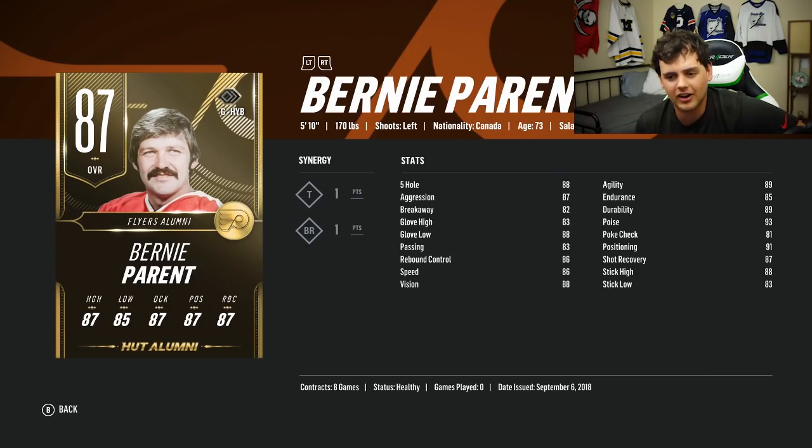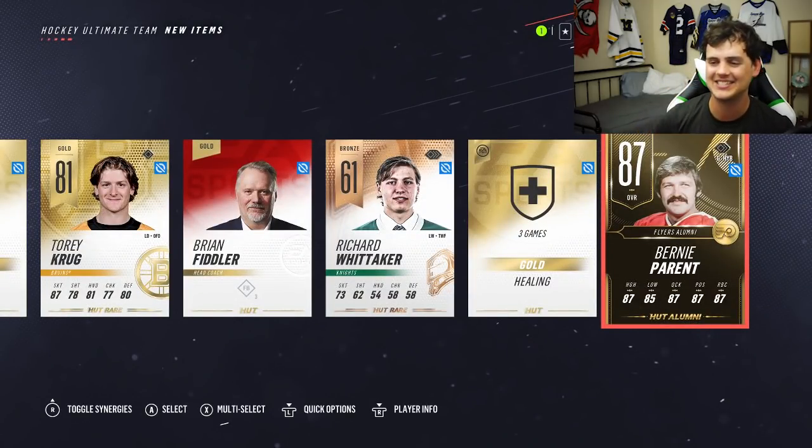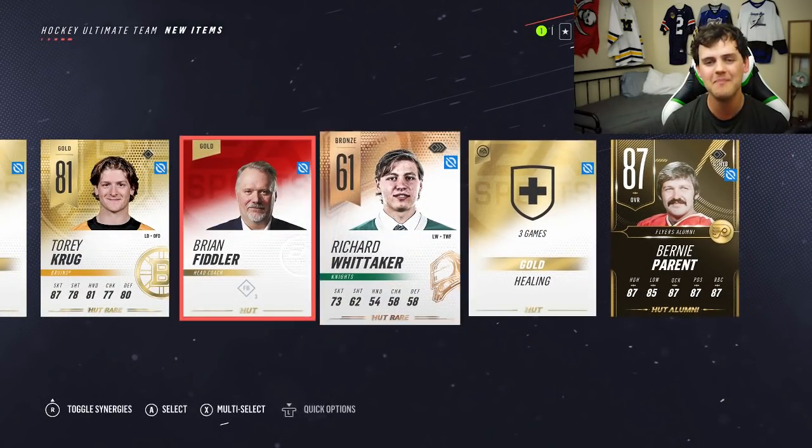If he's French — he might be French-Canadian — Bernie Parent, or he might be just Bernie Parent. Holy crap, a first pack with an 87 and a P.K. Subban. Not bad.